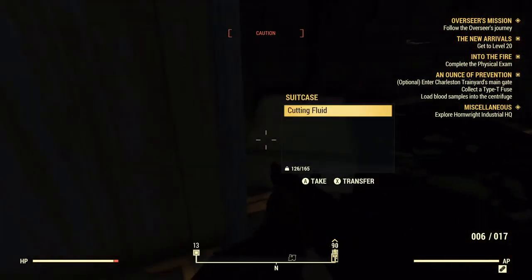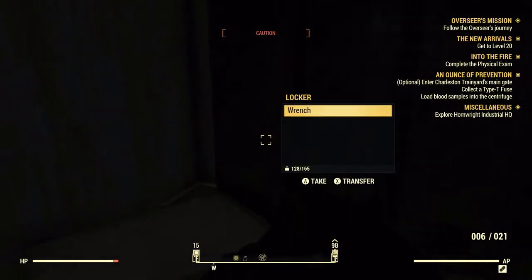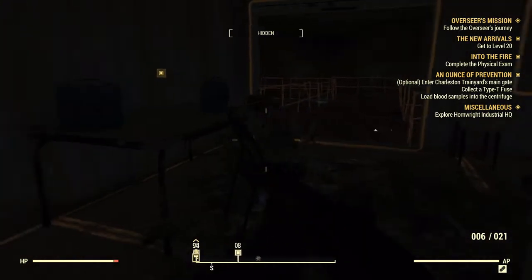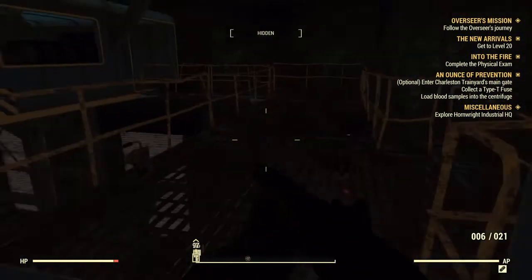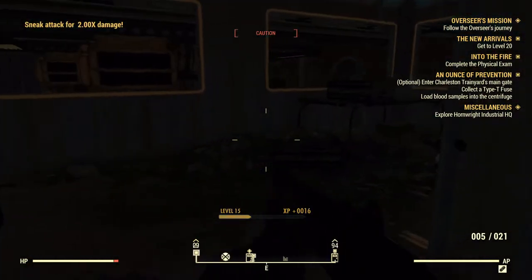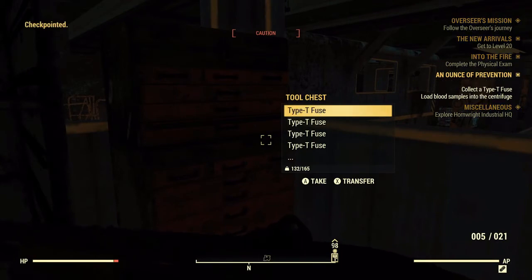The sound appears to have stopped. I'll take the kitchen scale, steel worker hat, some arrows, wrench, because I know that's something we want to build — a bow. I would love to build the bow. Baked bloat fly. Corn. There's another Liberator. Interesting. Oh, Type-T Fuse! Sealed Wonder Glue, duct tape. So many Type-T Fuses. Done.